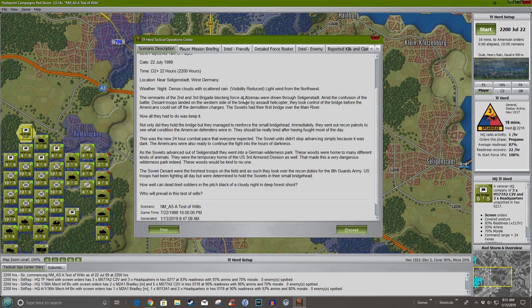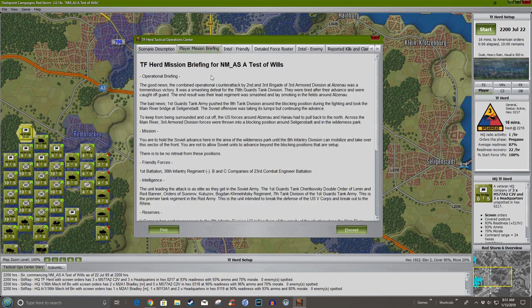You are to hold the Soviet advance in the area of the wilderness park until the 8th Infantry Division can mobilize and take over this sector of the front. You are not to allow units to advance beyond the blocking positions that are set up — there is to be no retreat from these positions. Friendly forces include the 1st Battalion, 36th Infantry Regiment minus B and C companies, and the 23rd Combat Engineer platoon.